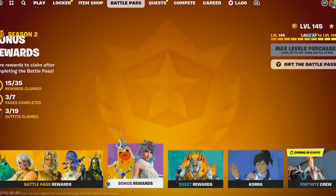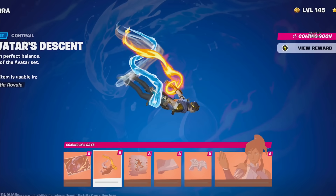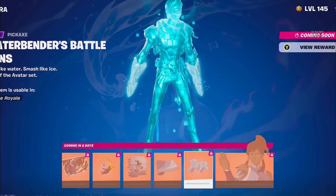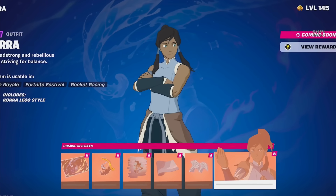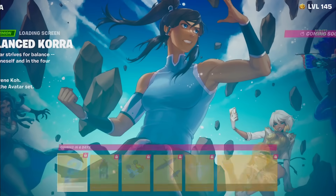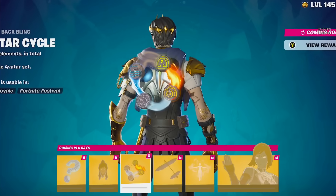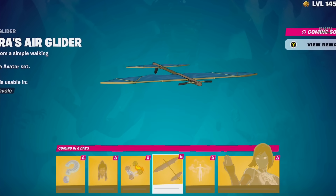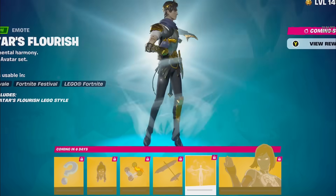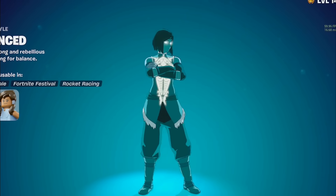We can now see the Korra Cosmetics, which I did say in a video would be coming. We have the Contrail, a Spray, a Wrap, a Pickaxe, the skin itself, a Loading Screen that seems to still be question-marked out, an Emoticon, a Back Bling, a Glider — which is probably one of the best rewards — an emote, and the second style for Korra, which looks really cool.